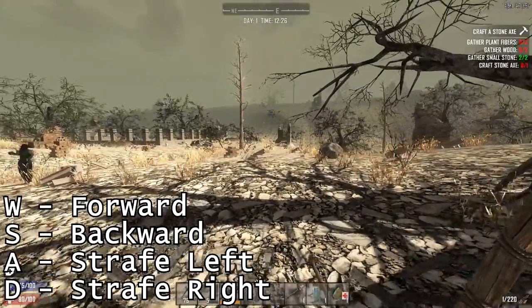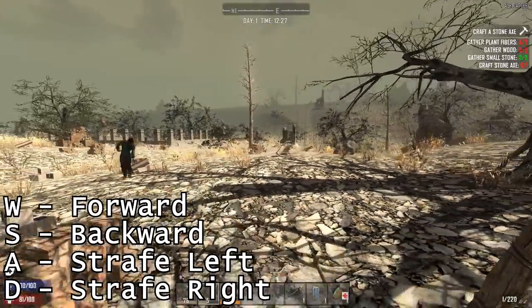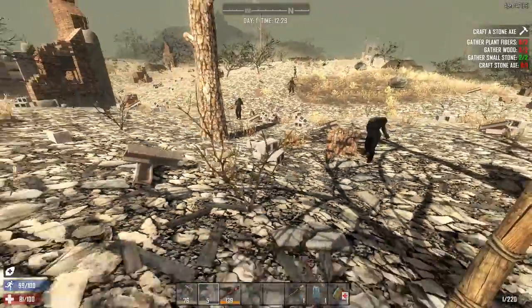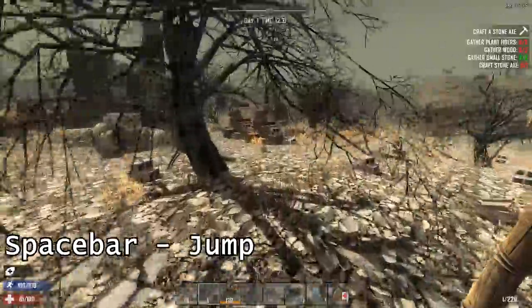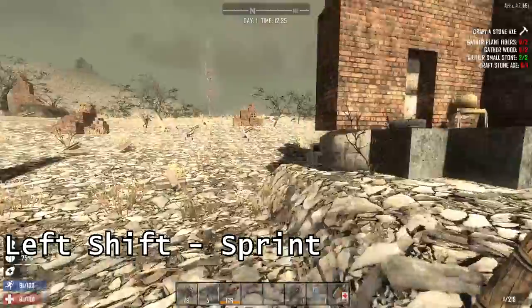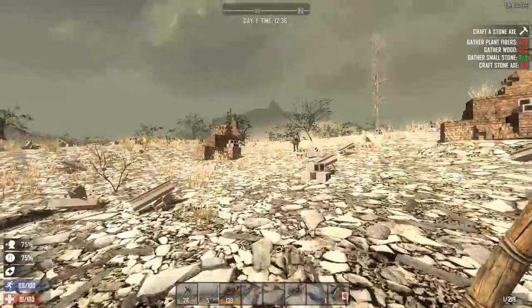W moves forward, S moves backwards, A strafes left, D strafes right. Spacebar jumps. Left Shift sprints, and you should be using an awful lot of that.